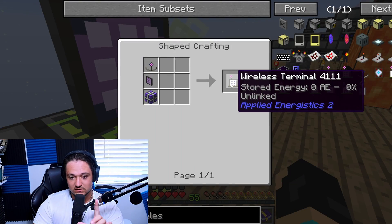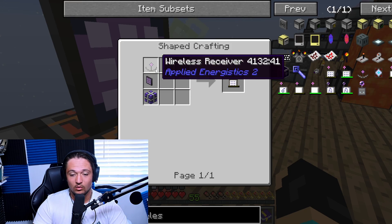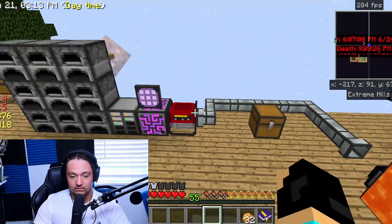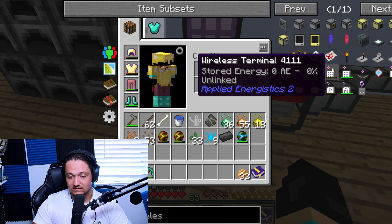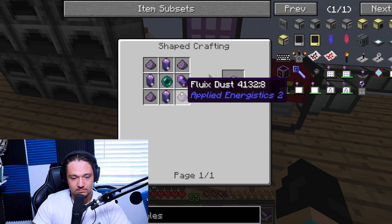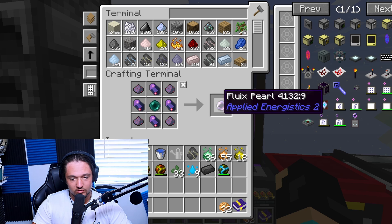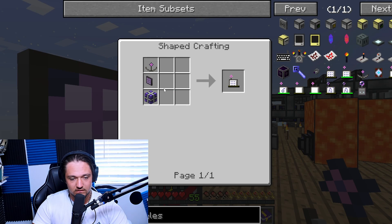I want to make a wireless terminal so we don't have to run back and forth to the base when we need materials. We need a dense energy cell, an ME terminal, and a wireless receiver. To start, we need a flux pro, which is just pure flux — we craft that in the crafting table. And just like that we have our wireless receiver.